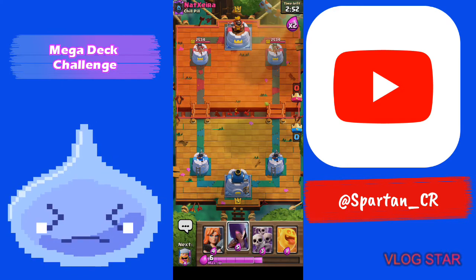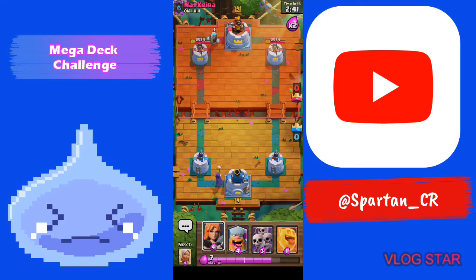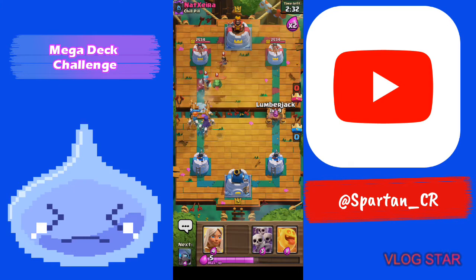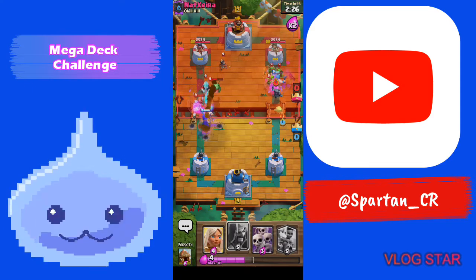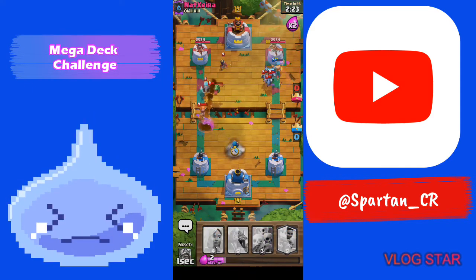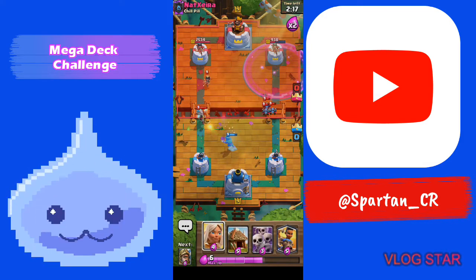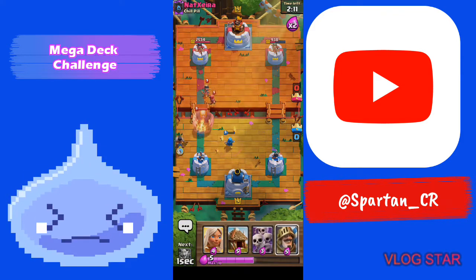We're going against xsierra from Chill Pill — gonna give him an emote. I'll go Witch in the back and he follows with an Ice Wizard, so I'm just gonna go Witch and Valkyrie. I'm gonna switch it up in the other lane and see what we can do. We're gonna get some pretty good damage and hopefully our Wizard can defend his push. We came out with a good trade.